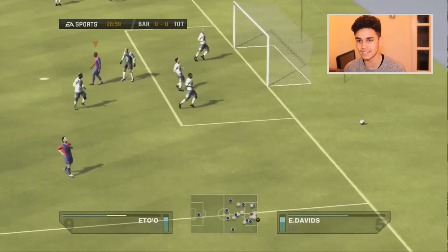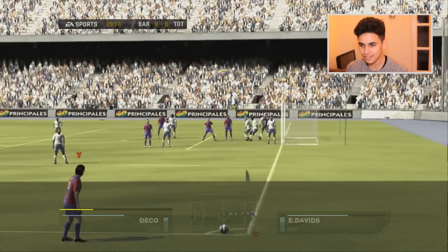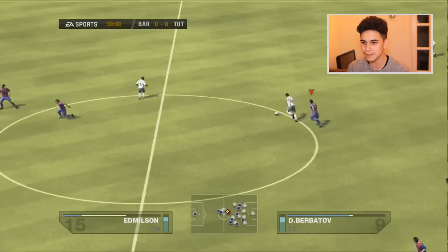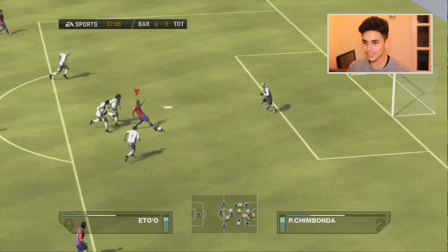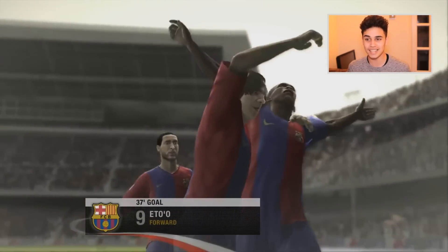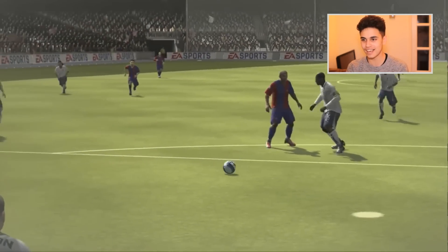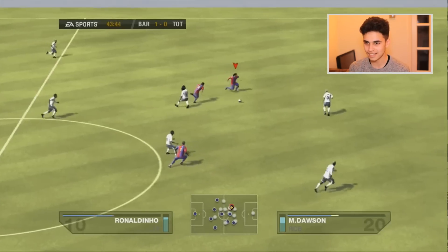Here goes Eto'o into the middle — what a save from Paul Robinson! I think that was the Tottenham goalkeeper back then. Deco has now got the corner going for the back post of Ronaldinho. Tottenham on the break — oh my god, it's Jermaine Defoe and Dimitar Berbatov through the middle. Eto'o now — what a save! And we got the goal, 37 minutes gone — Samuel Eto'o has scored!